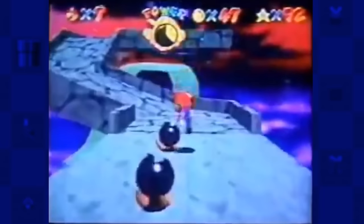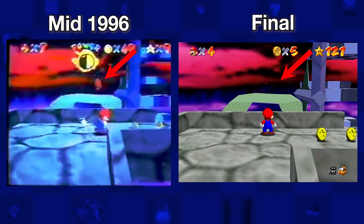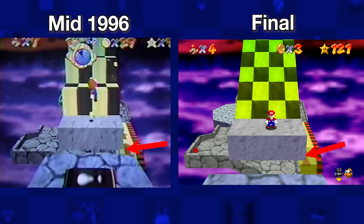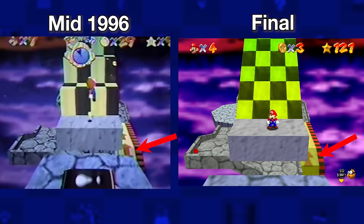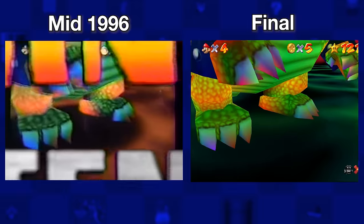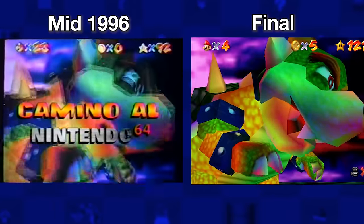Lastly, with Bowser in the Sky, a few small changes existed including the Cannonball missing, the lack of a Fly Guy by the rotating platforms, a red coin missing, and the arrows in the arrow path using a different design. What I wish wasn't cut was the final Bowser area being red — it looked a lot more menacing and could have really added to the final battle's mood.